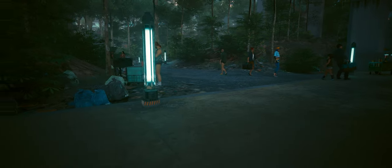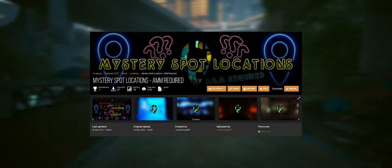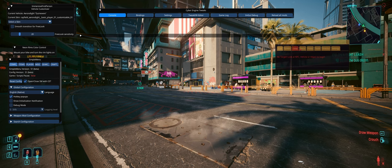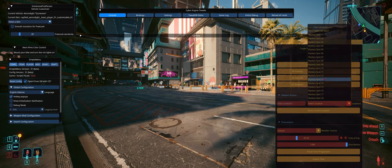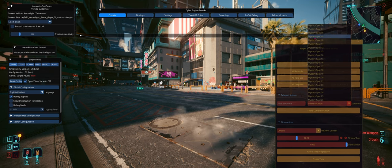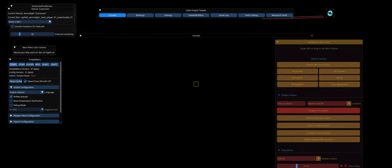Now let's get into something for all the virtual photography lovers out there: the Mystery Spot Locations Volumes 1 and 2. These mods add over 100 unique locations across Night City — really, they add the ability to teleport to all these hidden locations. All perfect for capturing stunning in-game shots. If you're into virtual photography or just love exploring the city, these locations will give you plenty of inspiration.